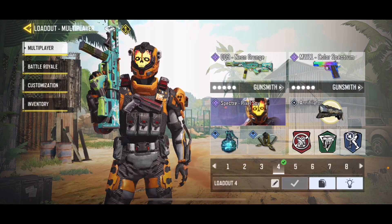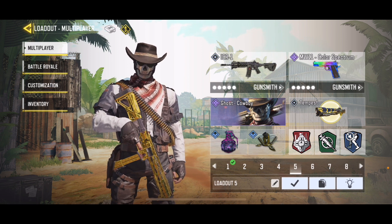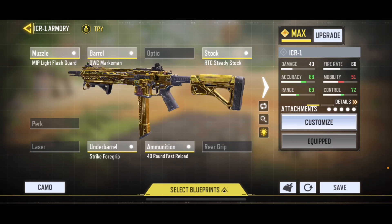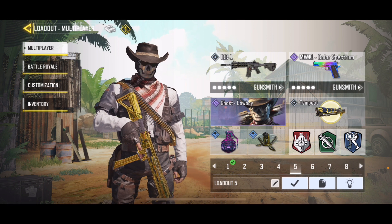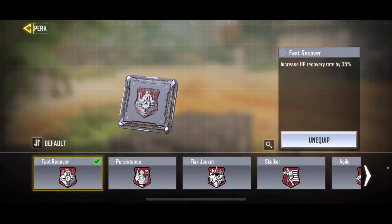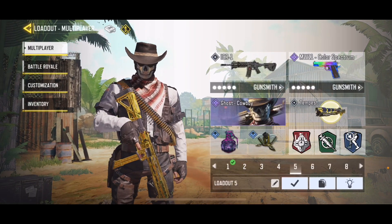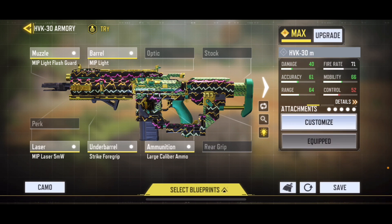Number five is a loadout I haven't changed in a while. We got the Ghost Cowboy as the operator skin, and the ICR-1 as the main gun — the iron sights are amazing on it. Secondary is the MW-11, same as before. The Tempest is okay but not super usable. Perks are Quick Fix and Fast Recovery, which increases health by 35% — this is basically a long-range, heal-back style loadout.